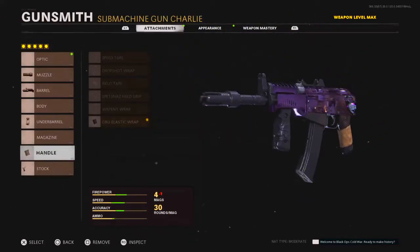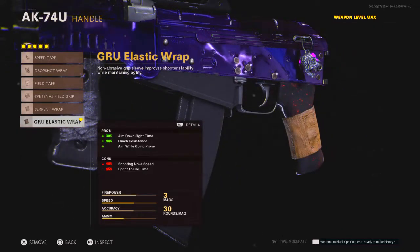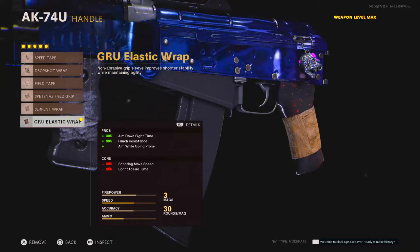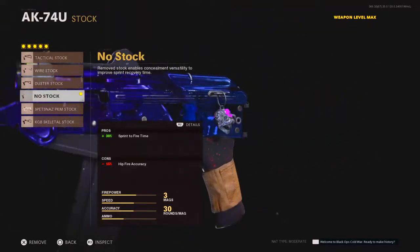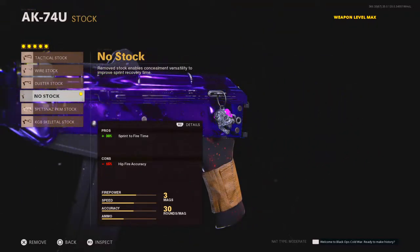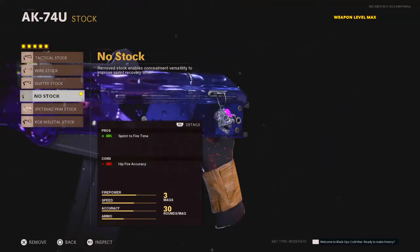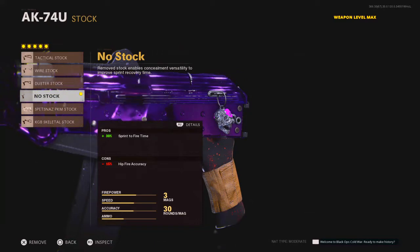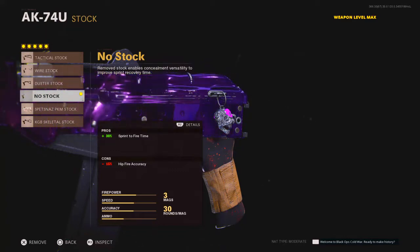We're not going to have anything for the magazine. After that, for the rear grip we're going to have the GRU Elastic Wrap, which gives 30% aim down sight time and 90% flinch resistance, plus aim while going prone. Finally, we're not going to have a stock — this is because you're usually not going to be hip firing with this gun unless you're in very close quarters like Nuketown. No stock gives plus 30% sprint-to-fire speed, so when you're running and need to aim in, it's easy to fire right away.